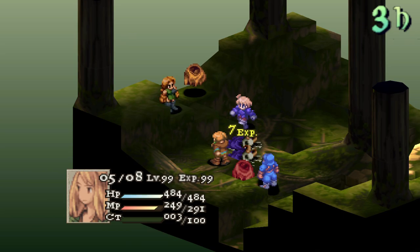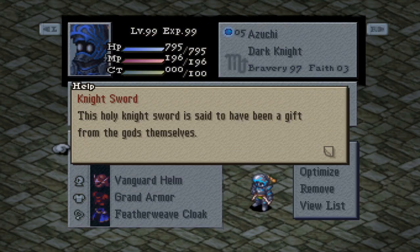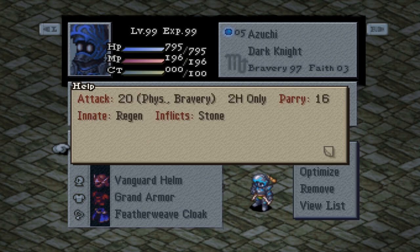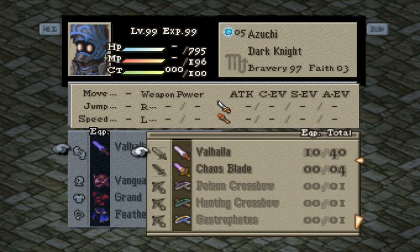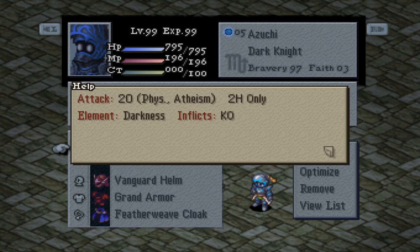Now I know what some of you will be thinking, and don't worry. Night and Fillswords have their weapon power drastically weakened, so Valhalla and Chaos Blade are now two-handed with a weapon power of 20, making them a lot more balanced, as their damage in the vanilla game was out of control.